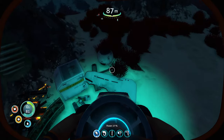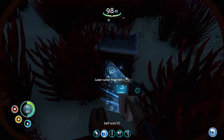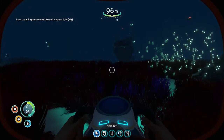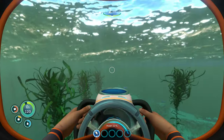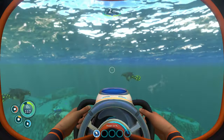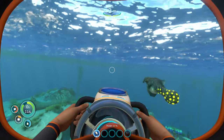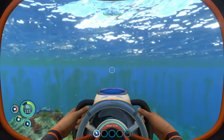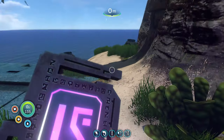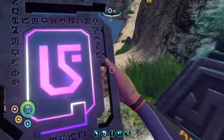Next, find bioreactor fragments and laser cutter fragments in the red grassy plateaus. After you have the bioreactor and the laser cutter blueprints, make your way to Mountain Island — or Gun Island, or the Quarantine Enforcement Platform, whatever you want to call it. On the island you have two goals: grab the purple tablet on top of the base, and the second purple tablet inside the cave.